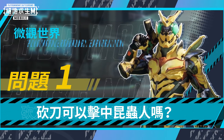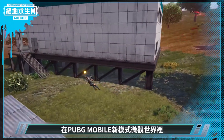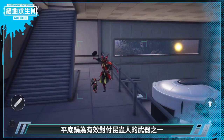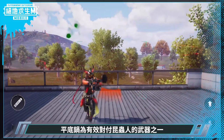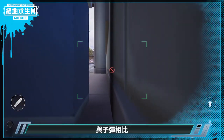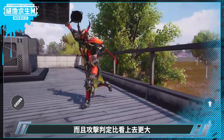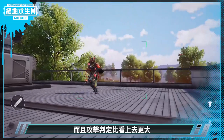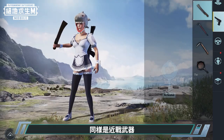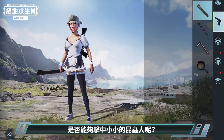Question 1: Can a machete hit an insectoid? In the new PUBG Mobile mode, the pan is considered to be the most effective weapon when combating insectoids. Compared to bullets, it's much easier to hit insectoids with the pan. Additionally, its hitbox is larger than it appears. That said, while it is also a melee weapon, can a single blade-like machete hit tiny insectoids?